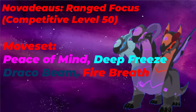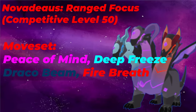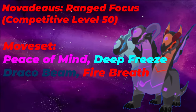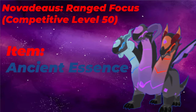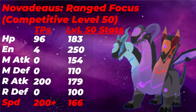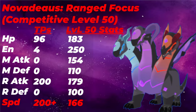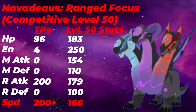Shrewd Blast is not going to be run here, mainly because in the early, mid, and even late game, Novideus is mainly going to be setting up one move, hitting once, and then swapping out. So Draco Beam's downside of minus 2 ranged attack the following turn doesn't really make Novideus any worse. Shrewd Blast is pretty much worthless when Draco Beam exists. Your Ancient Essence is going to be the item of choice, mainly because Obsidian Heart is something you want to boost even further, and it is your highest base power move. War Energy TPs work out perfectly here, because this will get you up to 250 energy, which will let you use 2 Peace of Minds and 4 Fire Breaths — or 2 Peace of Minds, 2 Draco Beams, and 2 Defreezes. There's just a bunch of combinations that 250 energy actually gives you. Your HP of 96 are the leftovers, and we want to max out the range attack and speed stats.